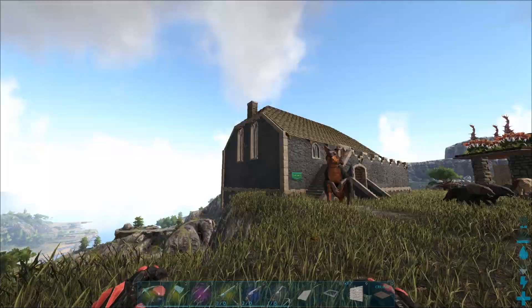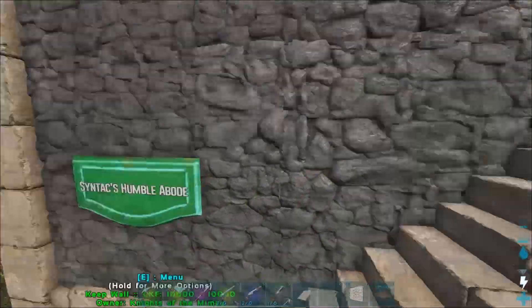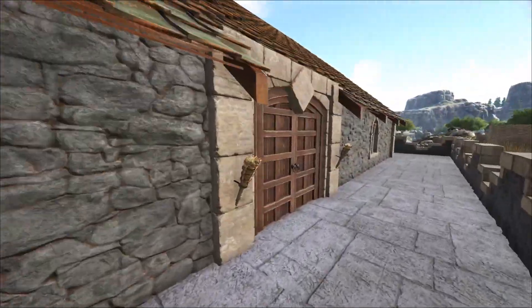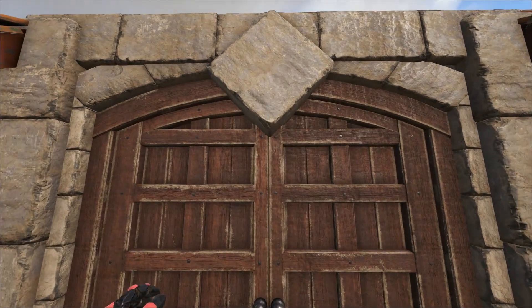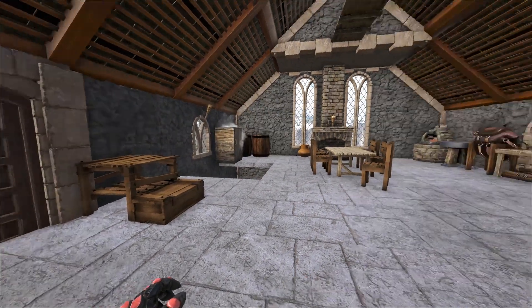And I actually went ahead and did the same on the far side. And then I added some more torches around, added a little sign. That sign says Syntax Humble Abode. I also changed the doorway from a Roman arch to the segmented one, which I think looks a little bit better, and I added some pillars around it as well to make it look cooler.